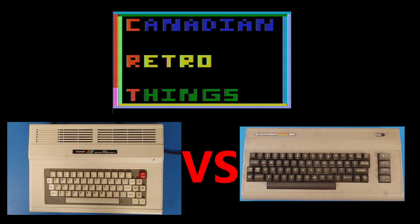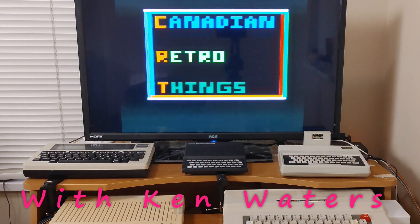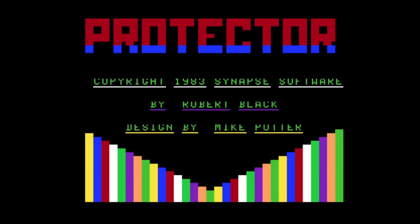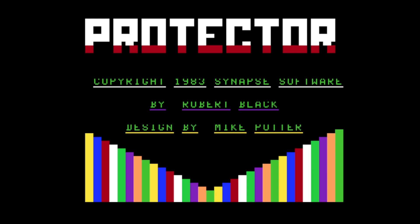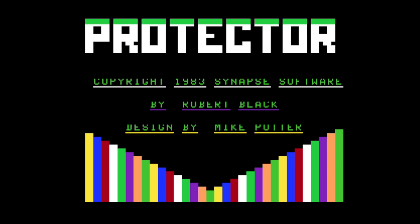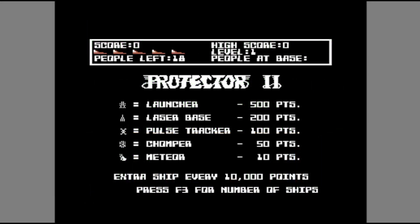Today I'm looking at one game on two computers. The game I'll be looking at is Protector 2. This game was originally released by Synapse Software for the Atari 8-bit family in 1982. We're going to look at two ports of this game released in 1983: the C64 version, programmed by Ken Rose, and the Coco version, programmed by Robert Black.